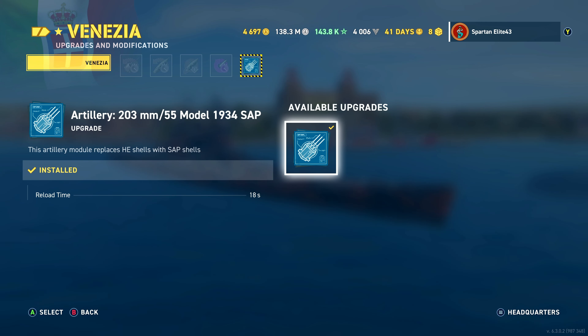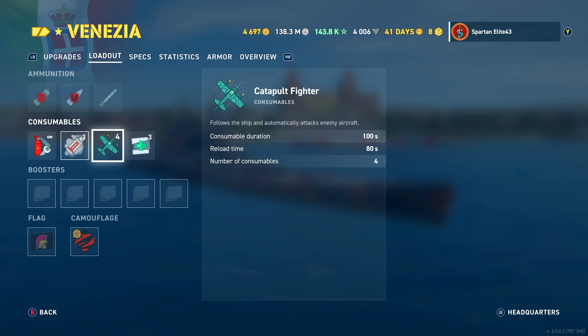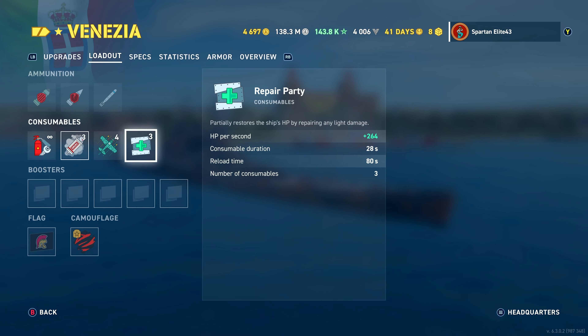For the build, I'm running main battery traverse speed in the first slot - that's going to help us later on getting our turrets not as bad. Aiming system is not necessary because it's accurate enough. This thing has 15 rounds going downrange so you're going to be just fine. We're running steering gears because this thing needs them really bad. Concealment mod obviously, and main battery mod three, which comes with a 15% traverse speed nerf - but because we already took traverse speed in the first slot, it basically gives us a slight buff.